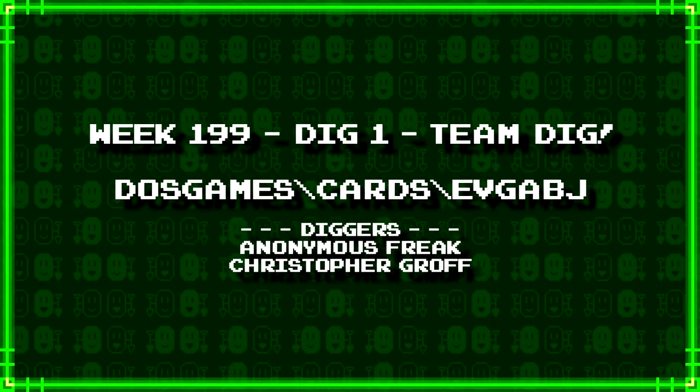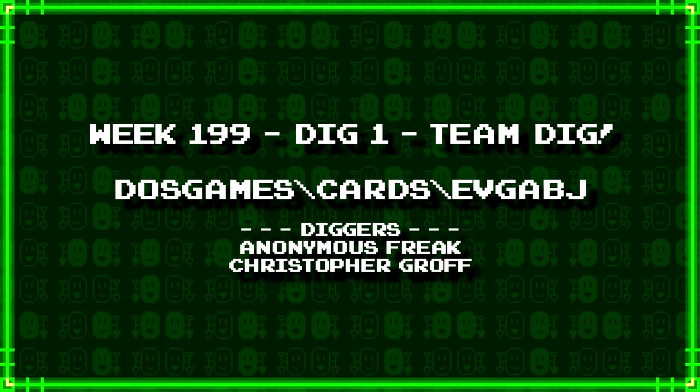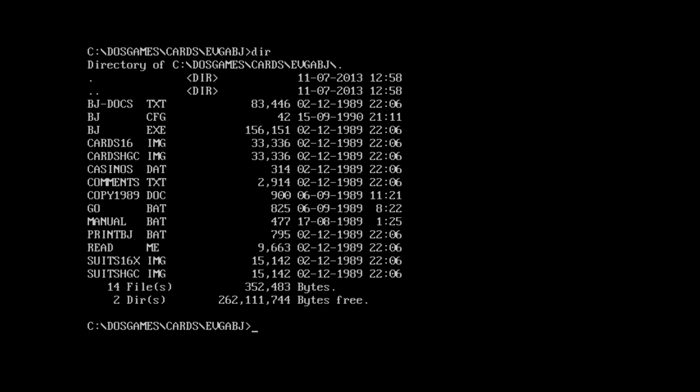First up we have a team dig from Anonymous Freak and Christopher Groff: dosgames/cards/evgabj. I'm going to guess an EGA/VGA version of Blackjack, because we're in the cards folder, so BJ kind of generally stands for Blackjack under those circumstances. There's an executable, text file, comments, a bunch of batch files, and a readme that's surprisingly large.